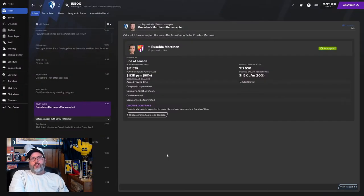RC here. Welcome back to Football Manager 21. This is Club 5, Episode 3 in our Journeyman Save, and we are at Grenoble in France's Ligue 1.